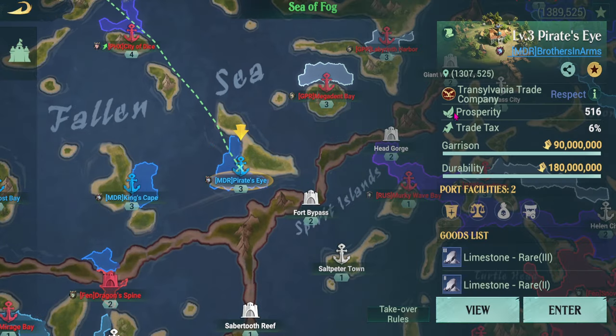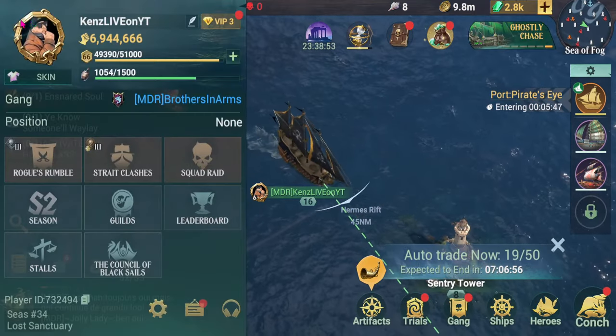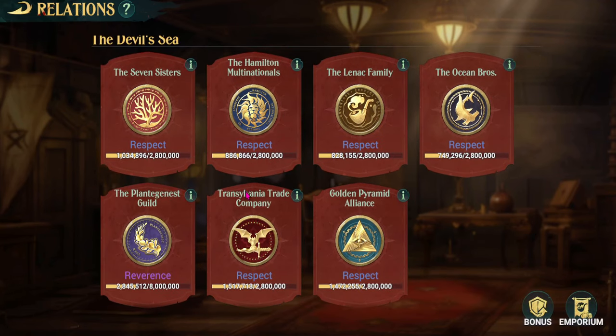Here's another tip: there is a reason why I chose this dock here. If you look up here, it's got an emblem — like an eagle. The reason for this is I'm about to show you why. What I'm trying to do here is to build up respect.